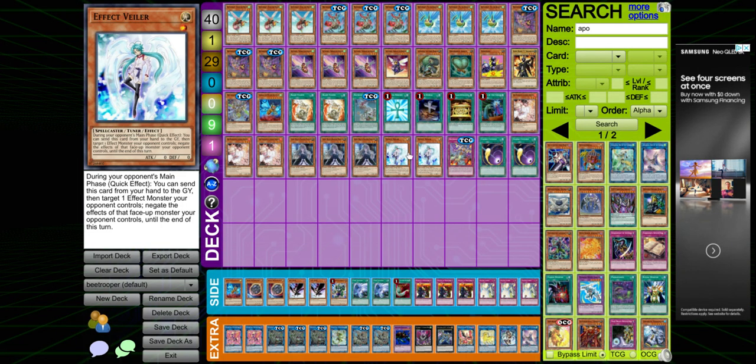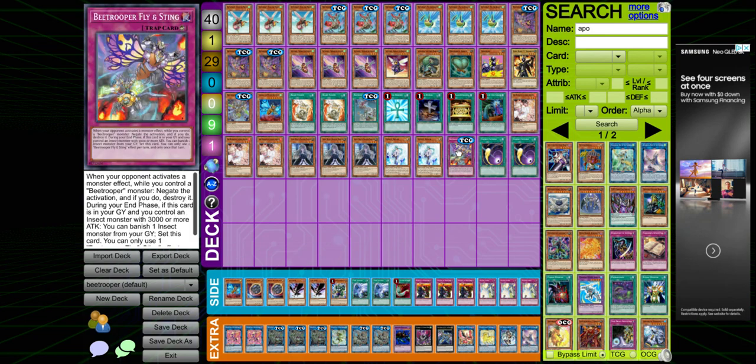Monster Reborn, Foolish Burial, Gold Sarcophagus to send Resonance Insect, Called By the Grave. I run hand traps for going second — I would run Nibiru and Impermanence over these but I don't have them. One Flying Sting — it's a counter trap that negates monster effects.